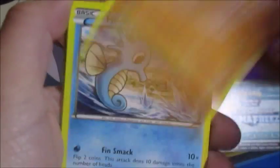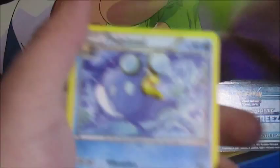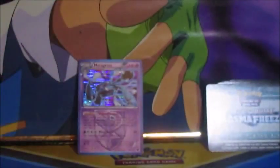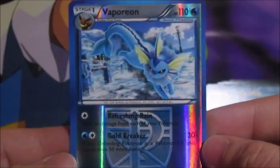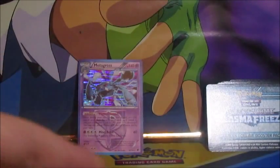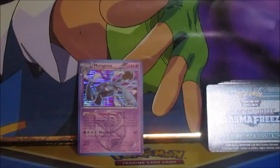Next pack: we got a Primeape, Horsea, Yamask, Weedle, Eevee, Jolteon, Kakuna, Palpitoad. The reverse is a Team Plasma Vaporeon, and the rare we have a non-holo Muk.